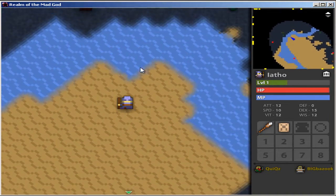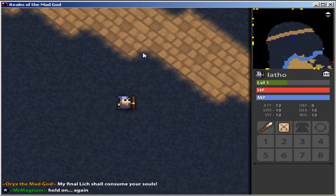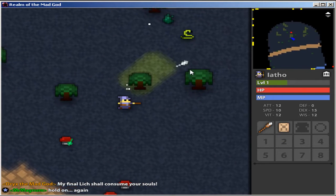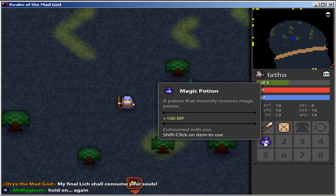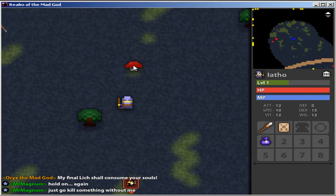So far I've only unlocked one class, and that is the priest. After you fight these creatures, after a certain level you can unlock robes and whatnot. So far I got this magic potion, and you just shift click on it and he uses it.